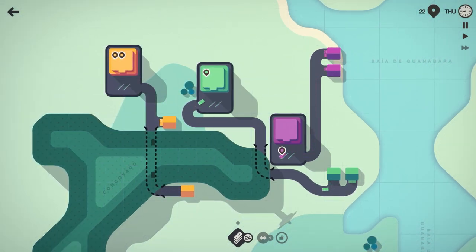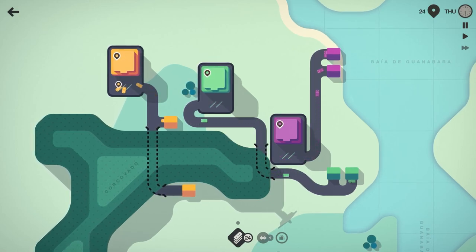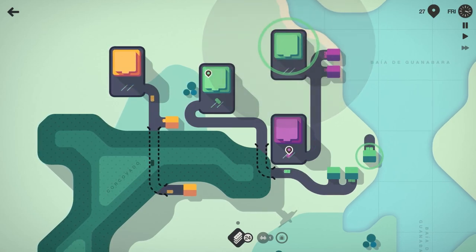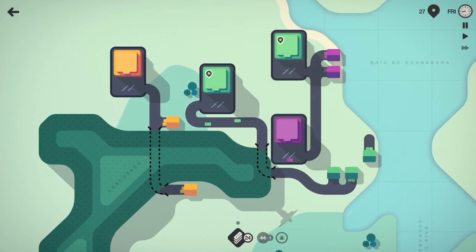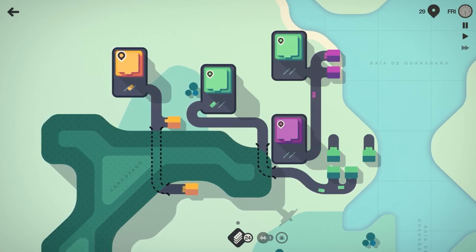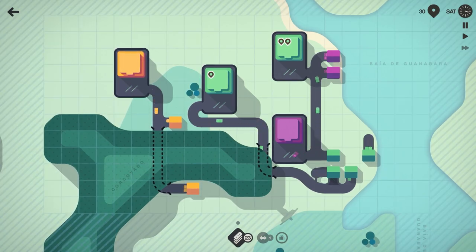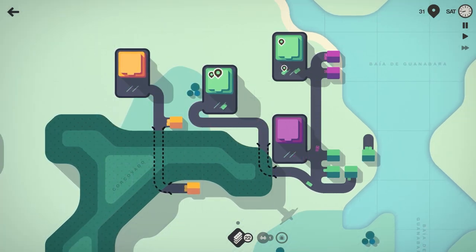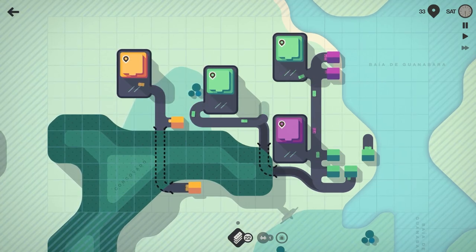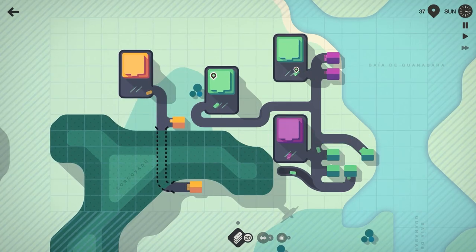We'll swing that house like that and there we go — we've got three different colors with three independent road networks. 25 people moved on Thursday going into Friday of the second week. Green has just spawned onto the purple network, so let's swing that around, hook that in, and then delete this out to save the tunnel. We'll bring that around — bada bing bada boom.